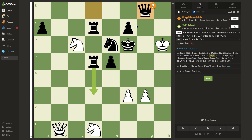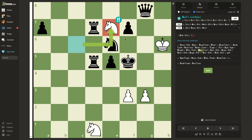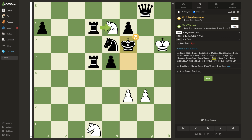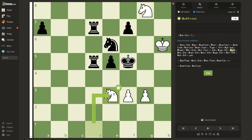The variation starts with the brilliant move Qf5, which forces the king to capture the queen. Now white plays another brilliant move, Nf7, sacrificing the knight, which pretty much forces the rook to capture. Because if the king goes back to f6, white will capture the queen and after the king is forced up, white will bring the knight up and this is checkmate.